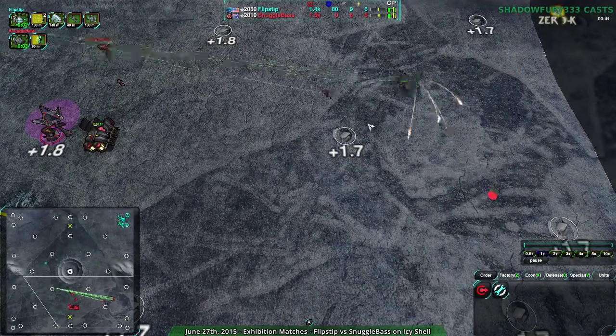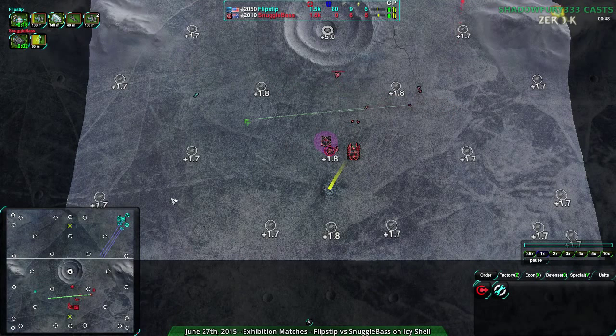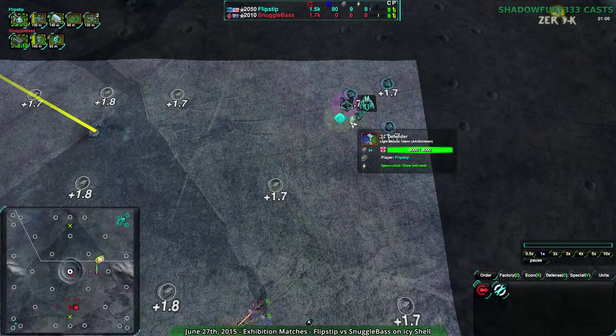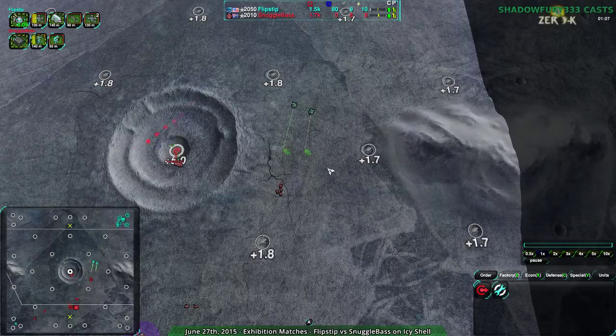Snuggle Base is winning the first scouting engagements as Flipstep tries to figure out where they are, assuming the corners, since often in this map players do start in the corners. A center start is possible, but it's harder to defend — you have the entire area around you to fortify, as opposed to being in a corner. The downside of being in a corner is that it's easier to get stuck there. But Flipstep is not in a position right now where they're likely to get stuck.